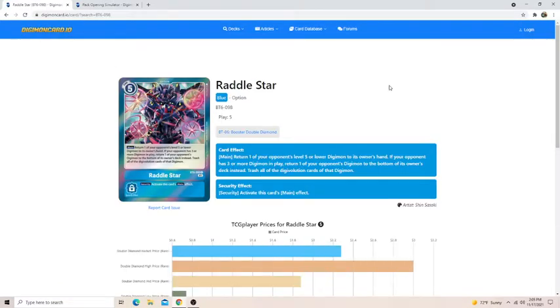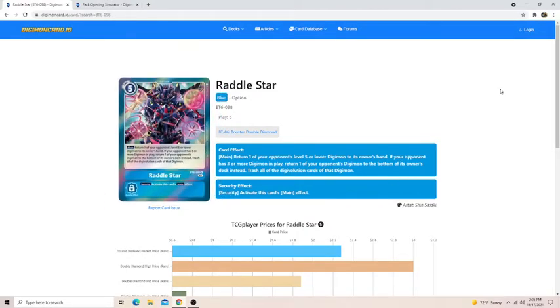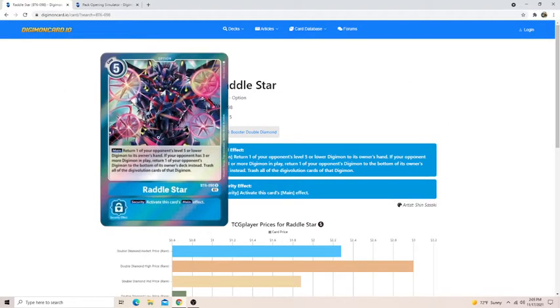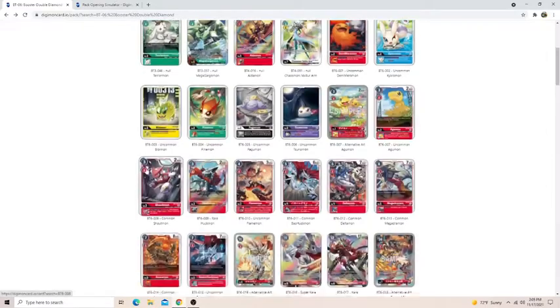We have to talk about Rattlestar — this card is ridiculous. Basically for five memory, it returns any Digimon to your opponent's hand, and if your opponent has three or more Digimon in play, you return another one. This is probably the best removal for the format. Your opponent nine times out of ten is probably going to have three Digimon out, so Rattlestar will essentially remove whatever you want for basically nothing — five is not that big a price to pay.